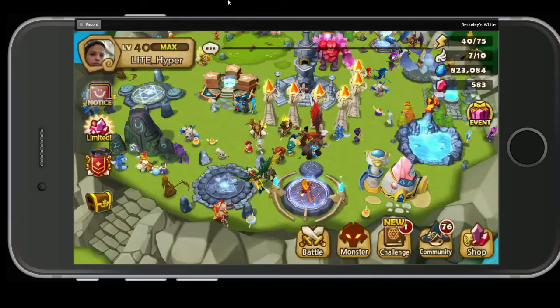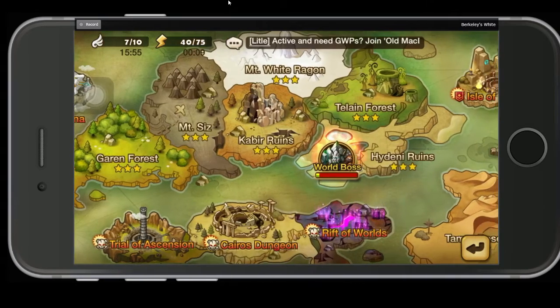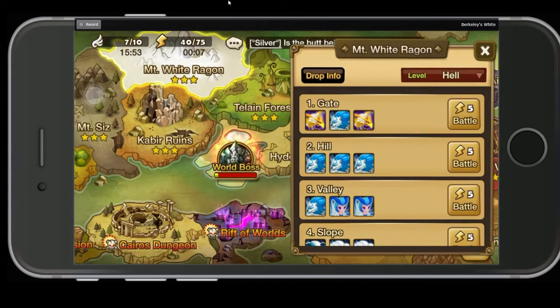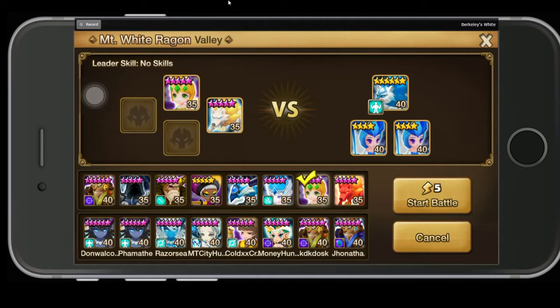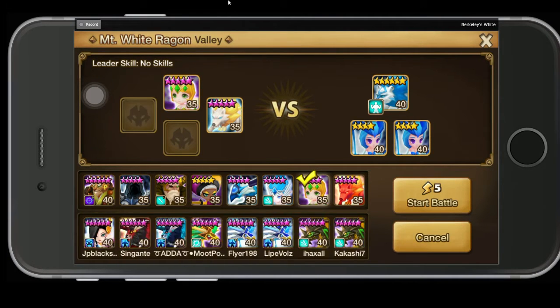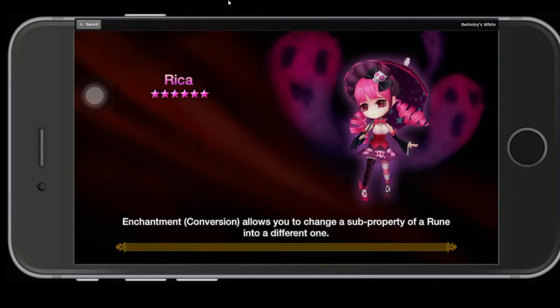So that's mine. Now I'm going to go and use my friend's Hrossvelg. These are its base stats at 6 stars. Of course, this one is 6 stars and has a lot better runes than mine, so it'll probably do quite a bit better.